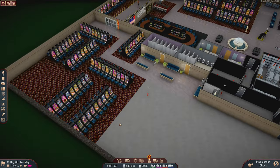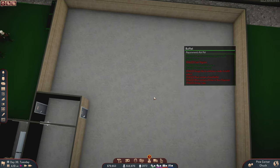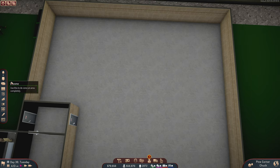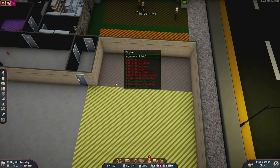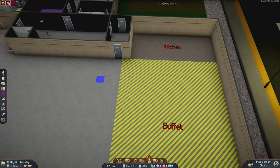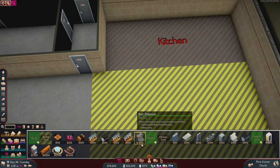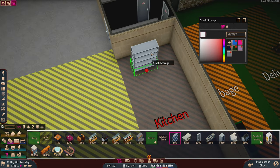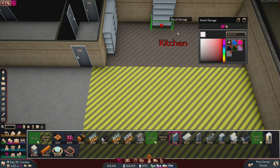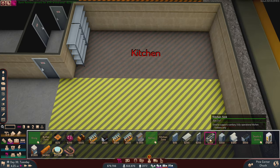It's really early in the morning now, so for the kitchen we're doing this live — just going to see what it needs. Turning the zones on: kitchen zone is here and I think that's a good way to do it. For the kitchen zone we're going to need stock storage of course, and we'll keep storage on this side. I'll lay out the equipment first and then decide where the walls and doors go. We need a kitchen sink — sanitary, fully operational, indoors only.